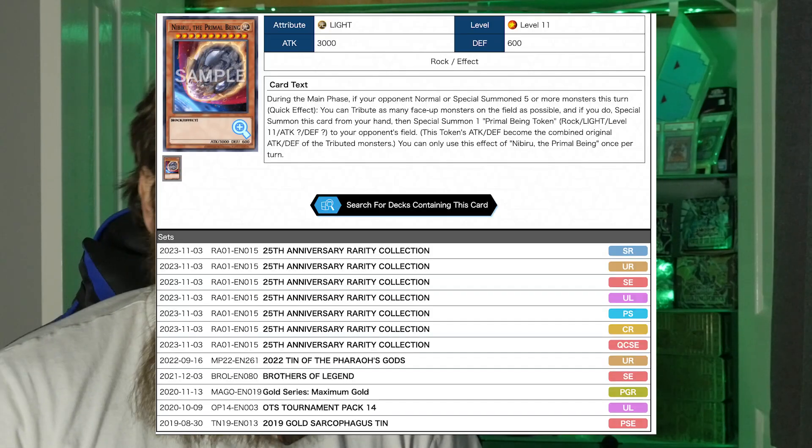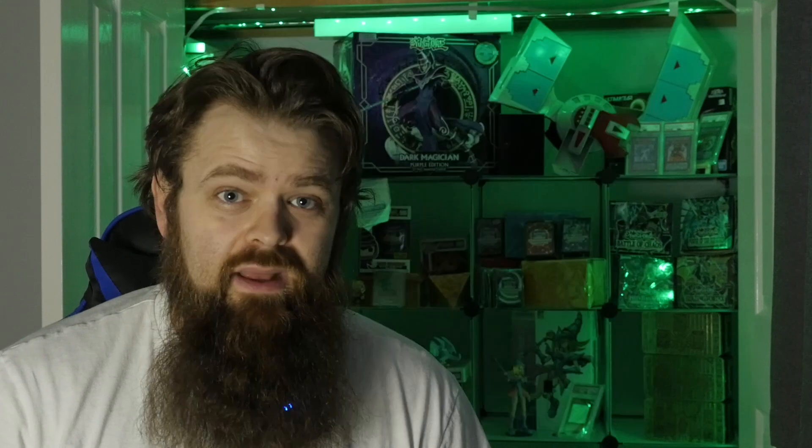The next card is Nibiru the Primal Being. This punishes players that go combo and extend before they set up negations. It got reprinted recently in the Rarity Collection set so you should be able to pick it up relatively cheaply. Once your opponent has conducted their fifth summon or more during that turn, you can activate its effect to tribute all face-up monsters on the field, special summon itself, and give your opponent a token with the combined attack and defense of all tributed monsters. It's a very nice board wipe all in one go, and if your opponent can't set up a negate before their fifth summon — or gets careless — this can win you the game outright.